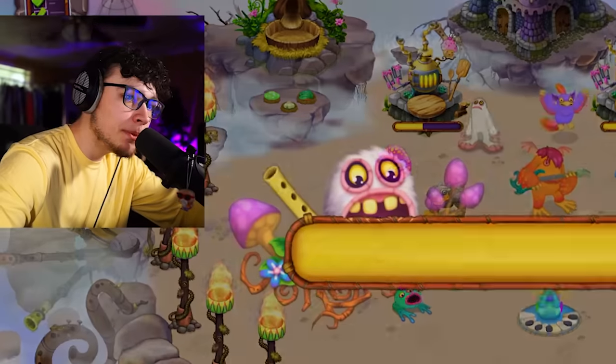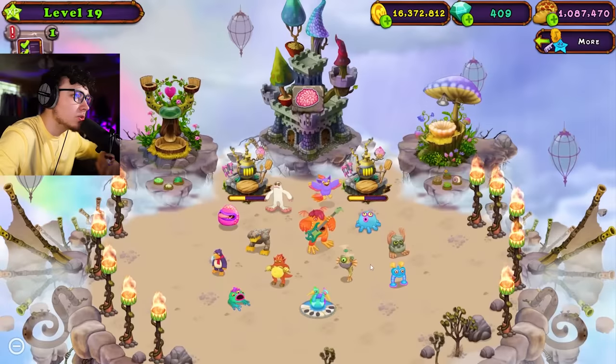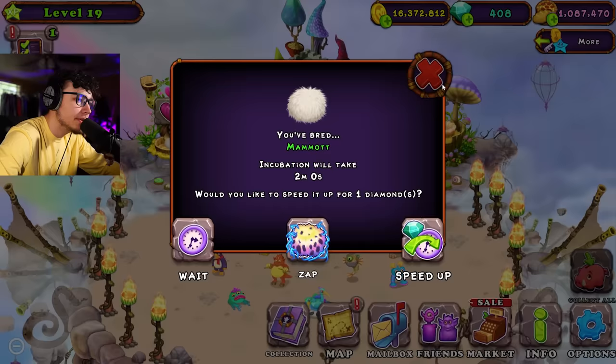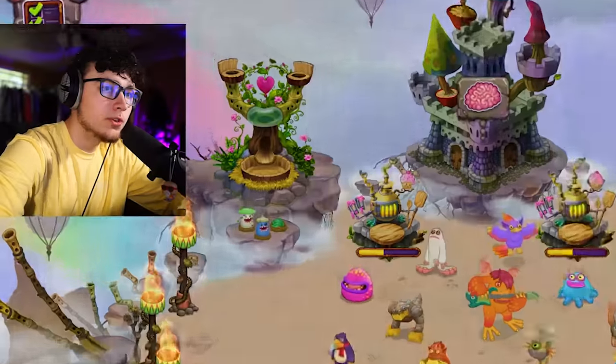Our next monster is Pom Pom — air, earth, and snow. Let's go straight to our breeding structure and see if we can find this combination. Air, earth, and snow — that should be Mammoth. Yes sir! Let's throw them in. We got a Mammoth — that's a foul. Let's just throw them over here on one of our Wobblings. We got Pom Pom and we're gonna throw her over to our breeding structure and open her straight up.